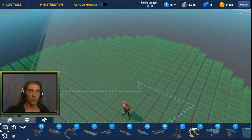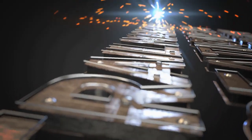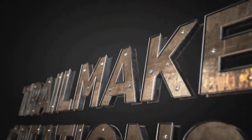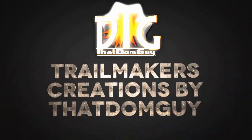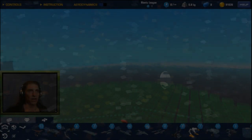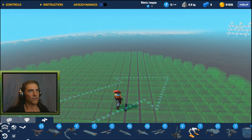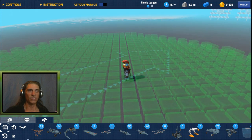Welcome to another episode of Trailmakers Creations by That Tom Guy. Today we're going to be taking a look at how to build a basic plane. There are a lot of different ways to build planes, a lot of different ways you could start, and a lot of different ways you can add things to make things fly in this game. That's the beauty of it.